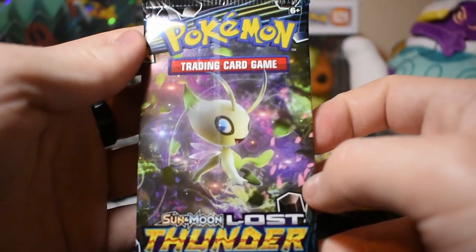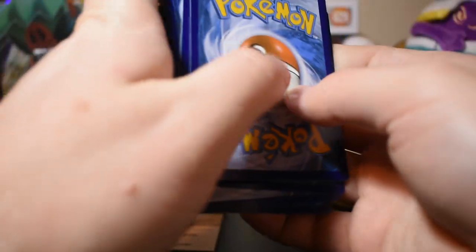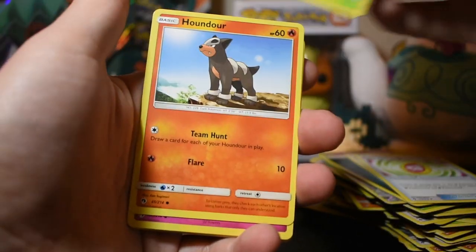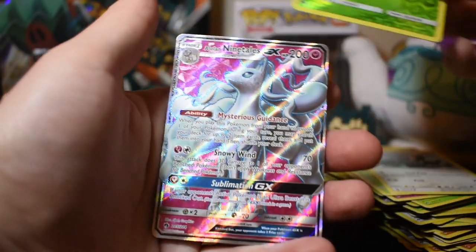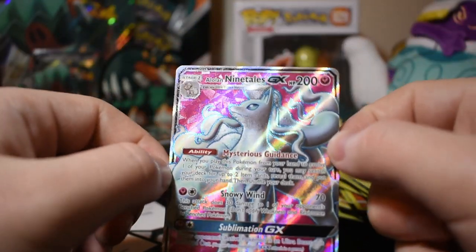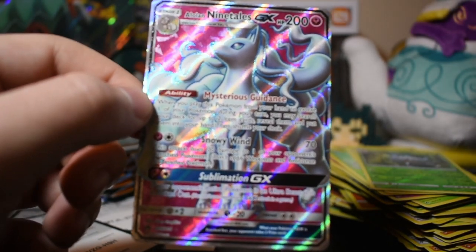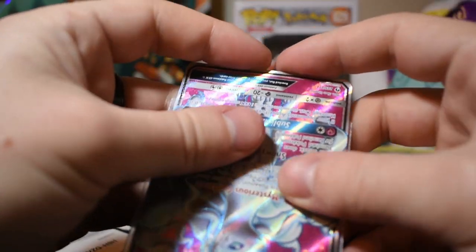Another Lost Thunder pack. Card code — one, two, three, four. Dark energy, Wait and See Hammer, Fairy Charm, Silcoon, Houndour, Cutiefly, Chinchou, Hoppip, Pikipek, reverse holo Silcoon — and Alolan Ninetales GX! That is a very beautiful card. I am going to immediately sleeve that one to make sure nothing damages it. It's quite beautiful.